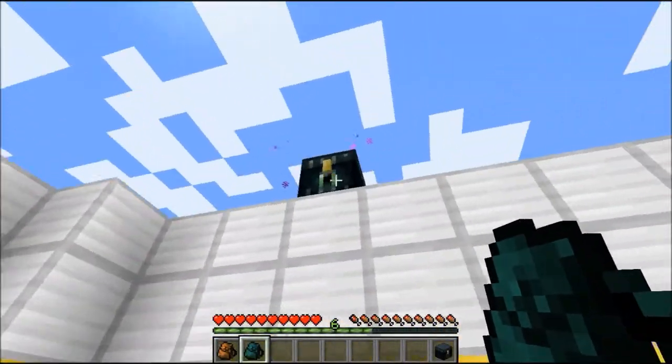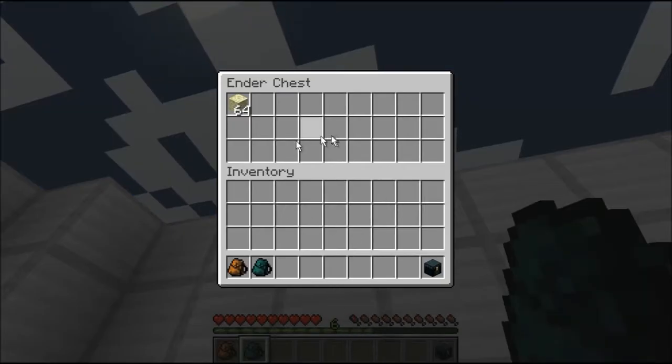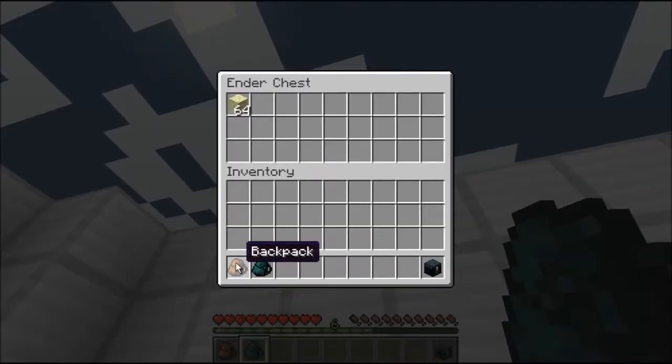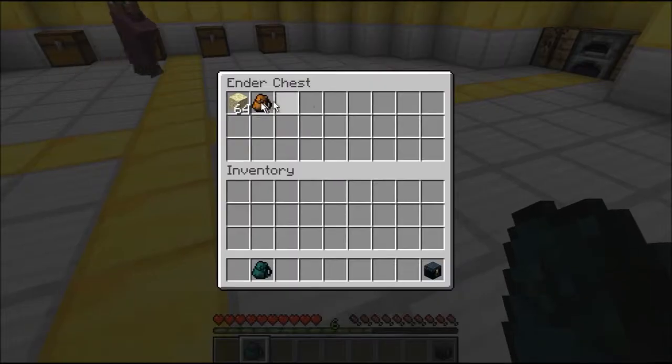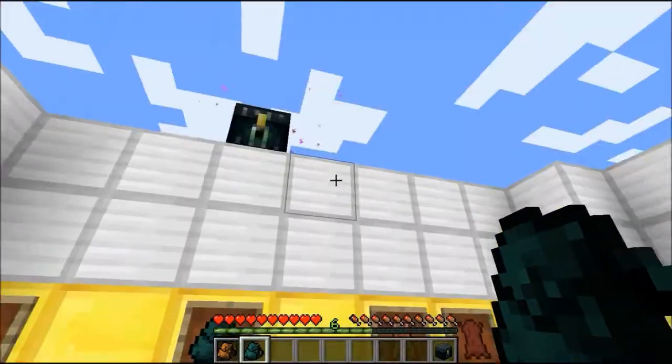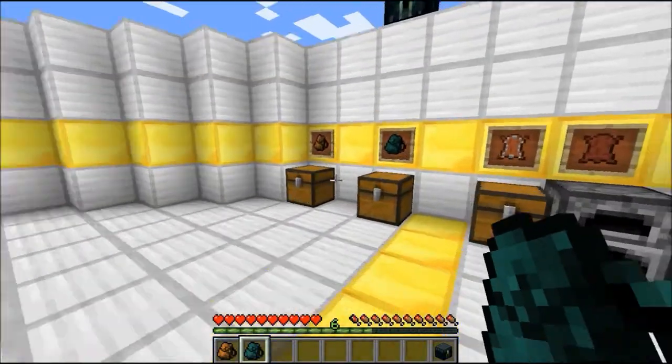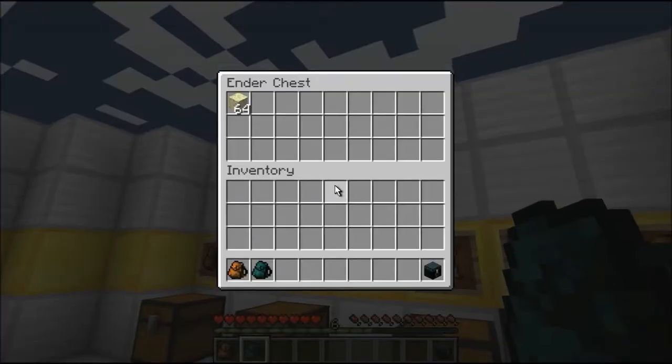So if I take this out — ta-da, it's not there anymore. Now, if I put the backpack in and click over here, I can take it from here. I mean, you get it. It's just like an ender chest — a portable ender chest.